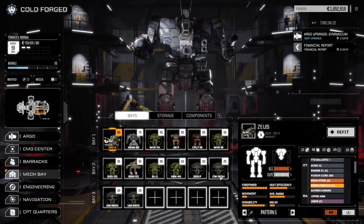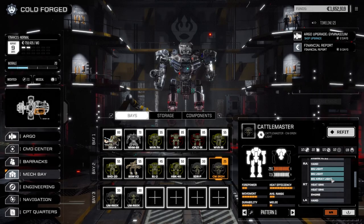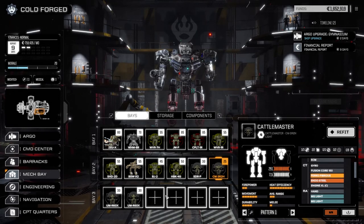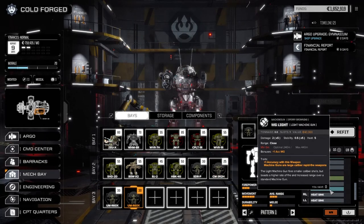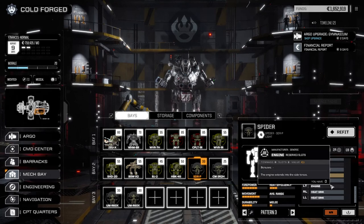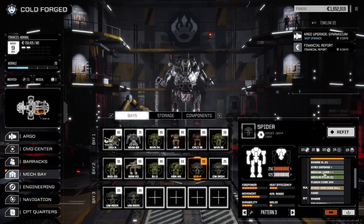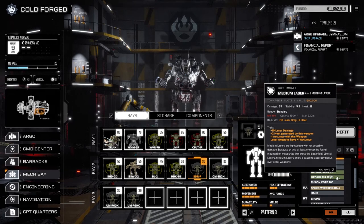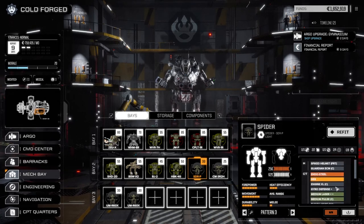I altered the loadouts slightly. I noticed we had a couple of exile engines in the last episode, so I added them to the urban mechs and then added a machine gun in the torso for each one. One has a heavy clan machine gun and the other has a light machine gun. The spider had about five tons left over, so I added a medium laser double plus, a medium pulse laser clan, a TTS energy plus, and a bigger engine.